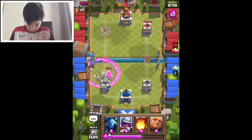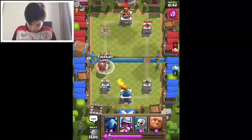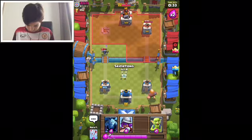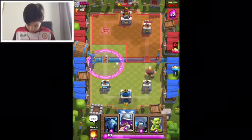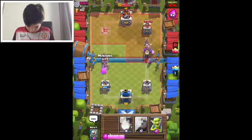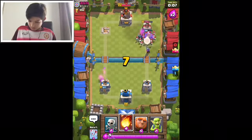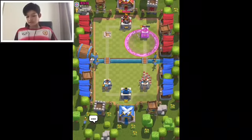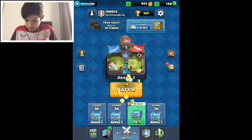So far really taking the advantage — oh, that was very close. Let's go for another push at the other lane. Skeletons here, Musketeer here and Mini P.E.K.K.A. The tower is down! Well played — GG, good game. 31 trophies, we're nearly there!